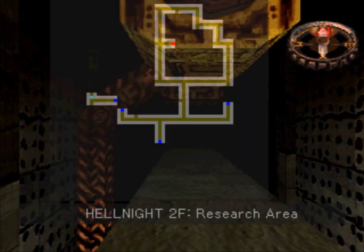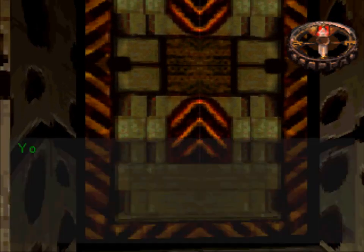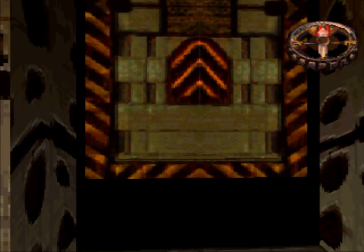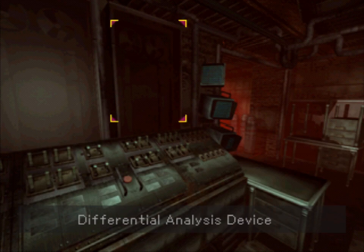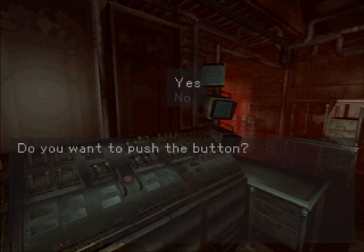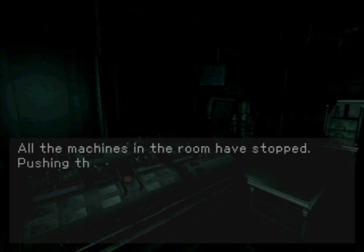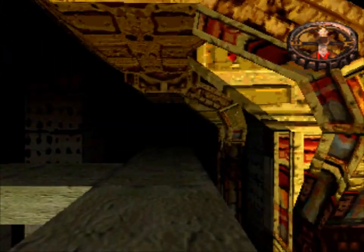Before we head to the factory area, in a very frustrating series of events, we have to make a side trip to the research area yet again — to visit a familiar-looking sci-fi room, because we need to deactivate the security system on the second floor. With the security system now deactivated, we now have access to that emergency elevator that was blocked off before by the bulkhead.